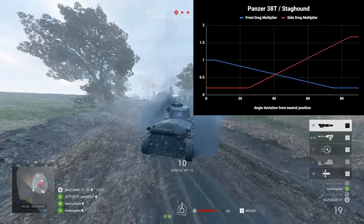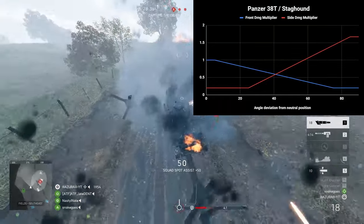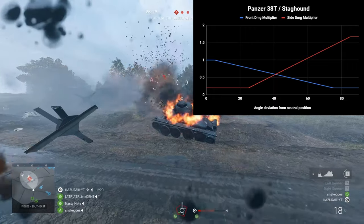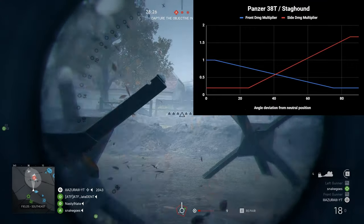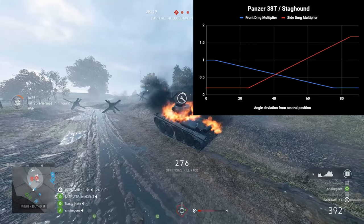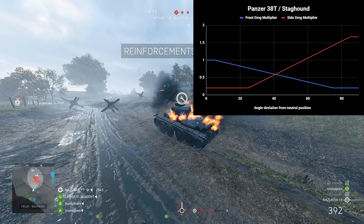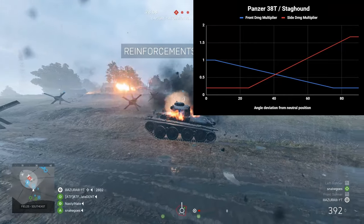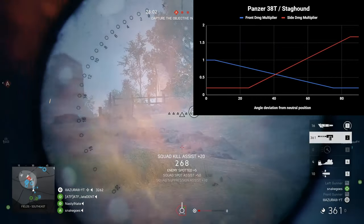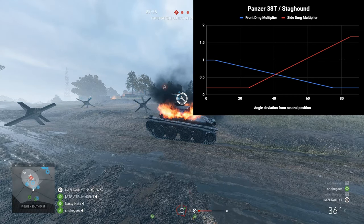The objective is to minimize the amount of damage you take whether your enemy hits your front armor or side armor. That point will be the intersecting point of the two lines. In this case, they intersect at around 42 degrees. This means that if you turn your tank 42 degrees either right or left, when the enemy tank hits you in the front or the side armor, you will only take around 0.6x the damage. It is better to turn less than more, because if you turn more, the side armor line has a higher slope — just a few more degrees means a lot more damage. If you don't turn at all, the front shot does almost twice the damage, and showing your full side armor means almost three times the damage. So the magic number for light tanks is 42 degrees.